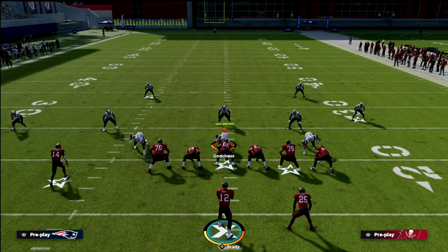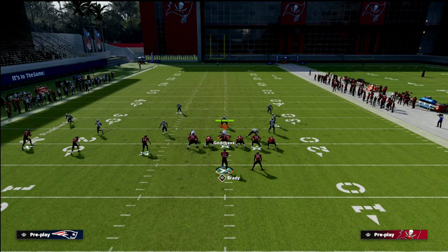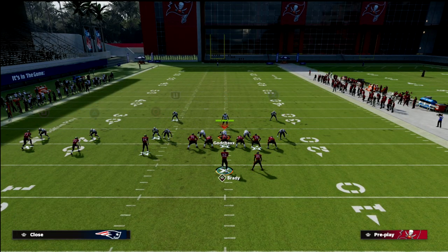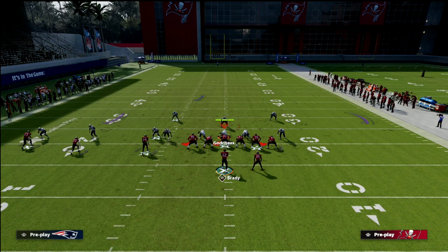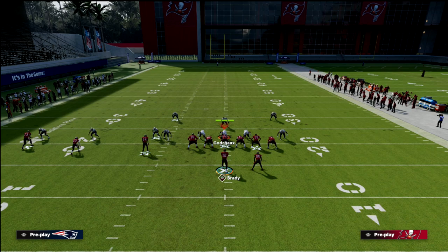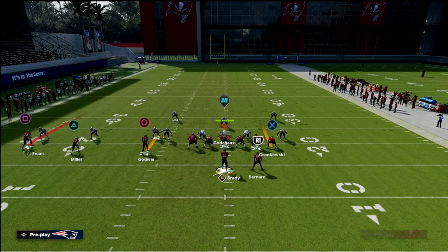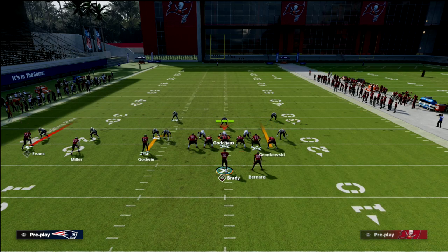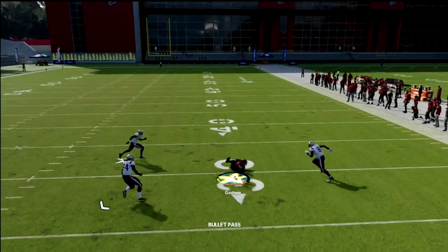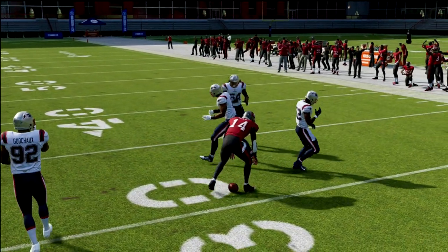Now, what this is going to cause is your opponent to maybe do some purple coverage — maybe they throw double purples from the linebackers and then user in the middle of the field. Of course, they're going to have that vertical hook on the backside. So now they're going to clamp down their underneath coverage. You'll see this can create some problems — yes, you've got a skinny post over the top, but that's a tight window to throw it. So what are some other things we can do?